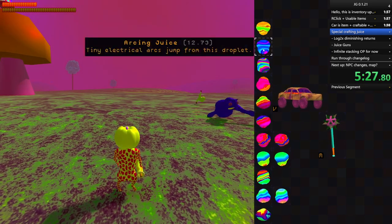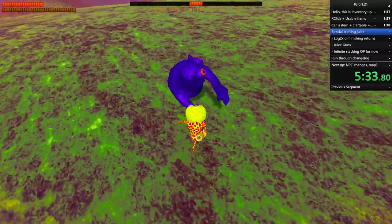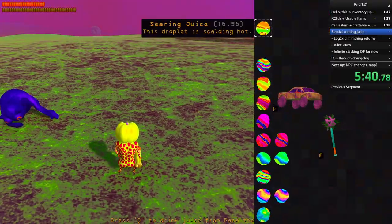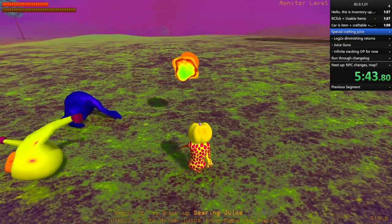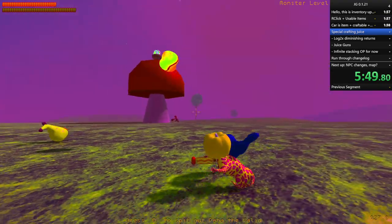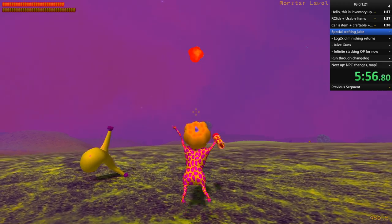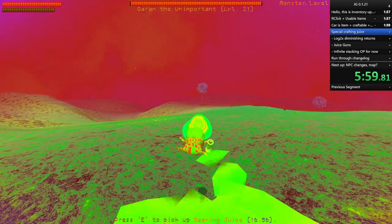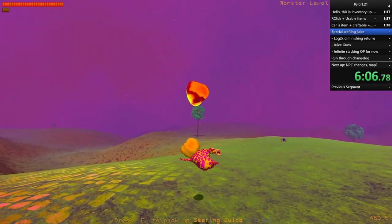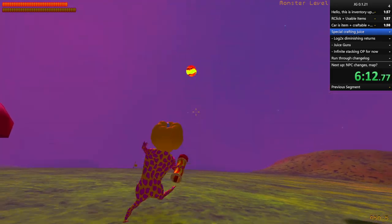You can also apply stuff like searing and arcing juice to your armor, and now when you get hit it will electrocute things. Another quick note - droplets have their own effects applied to them, so this searing juice, if I touch it, will light me on fire. I did that partially just for the lore of it, because that is what this juice is - it's searing juice, so it should apply its own effects to things.